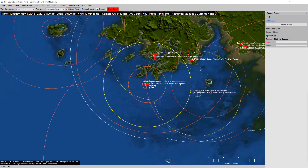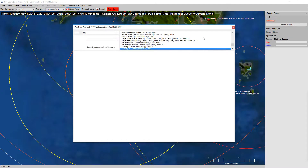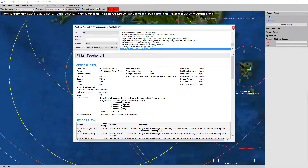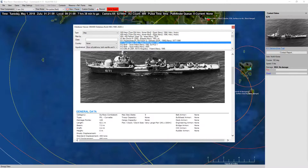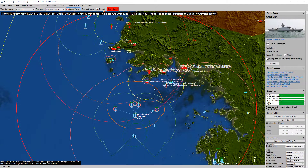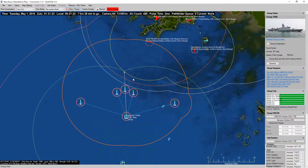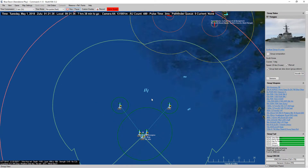We do have another patrol boat there — or I'm sorry, that may be a frigate. Nope, that's a patrol boat. There's a corvette. And our own naval forces are moving up. We've got a group of patrol crafts screening our main fleet of destroyers and frigates.